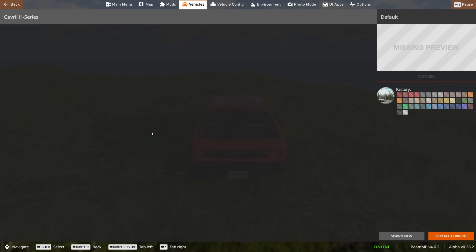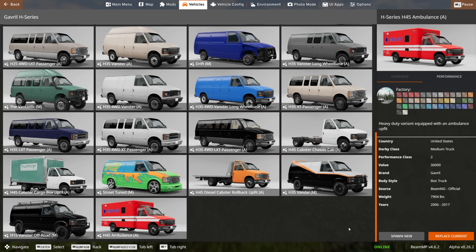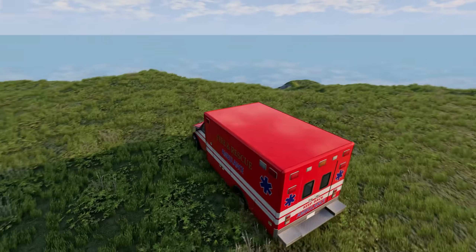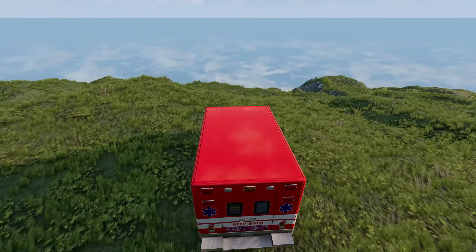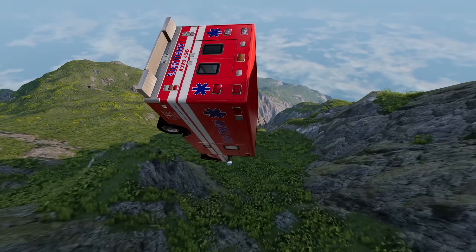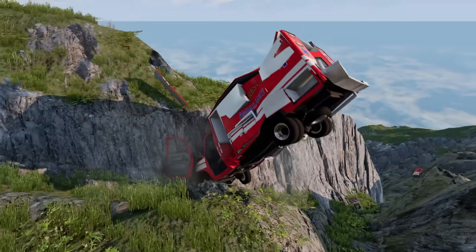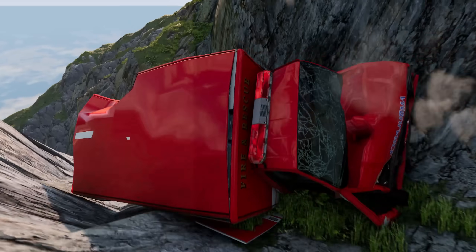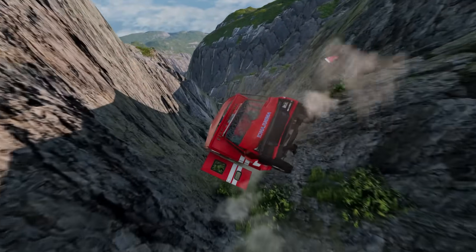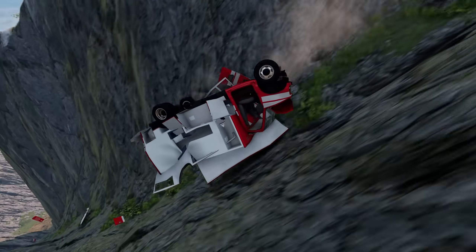Now we gotta go big. Let's use a larger H-series - maybe this ambulance here. An ambulance rescuing the guy in the Covet - I don't know if it's gonna go well, we might just be adding to the problem. Here we go - not a great start. We might get stuck, we might be too big - wait, squeeze through there! Our roof fell off, not great.